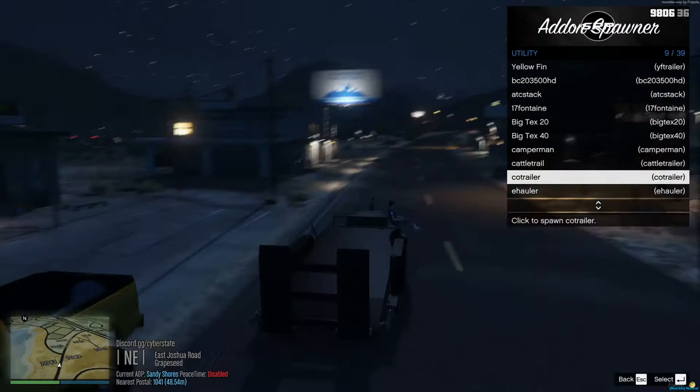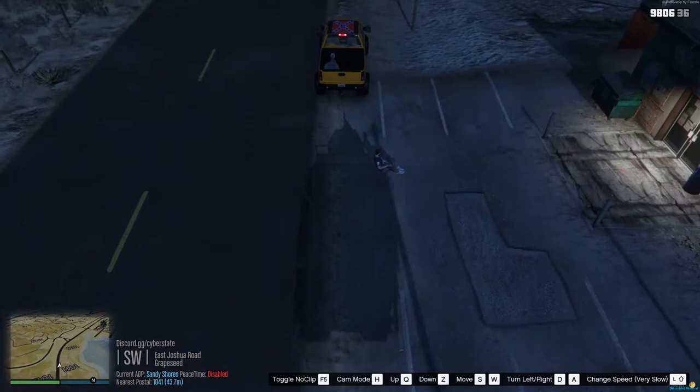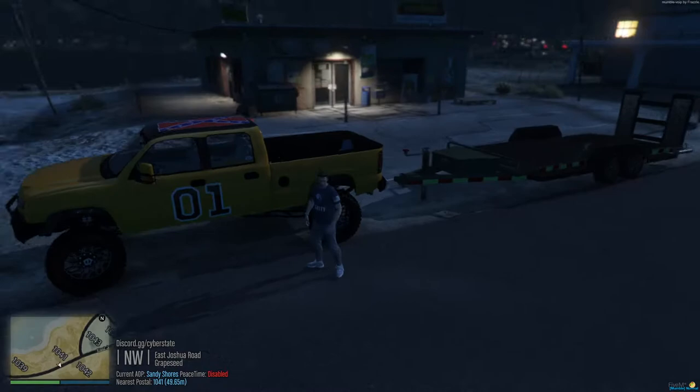Go to utility and for this example I'm just gonna use the co-trailer. I spawned it in the middle of the road — obviously you won't be able to do this, so spawn it in a fashion that won't cause a lot of problems.